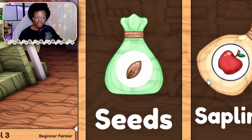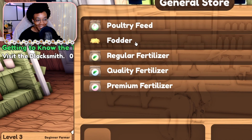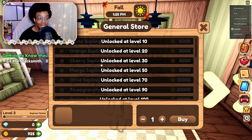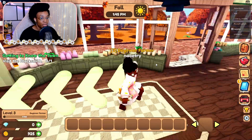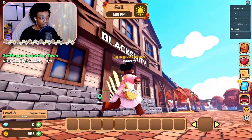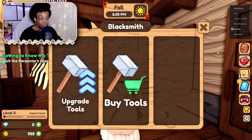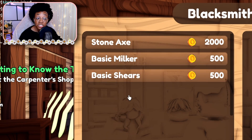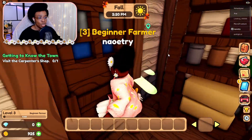This is the general store — let me see what I can get. Seeds, saplings, and supplies — perfect! Oh my gosh, poultry feed — I can't wait to have chickens! I unlock my first sapling at level 10: apple. We're also going to have mango saplings, and mangoes are my favorite fruit. Next up — the blacksmith! I can upgrade tools and buy tools. They have an axe, a milker, and shears.